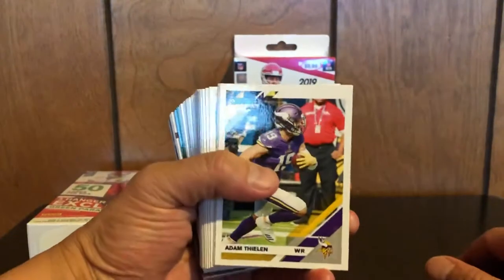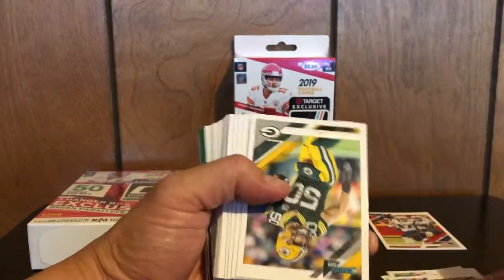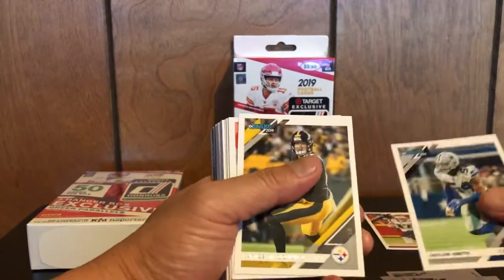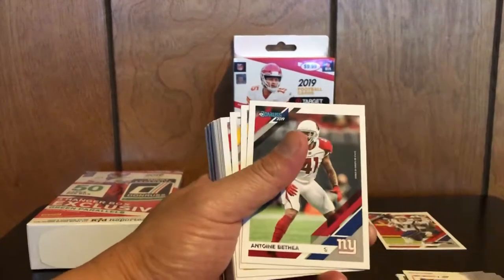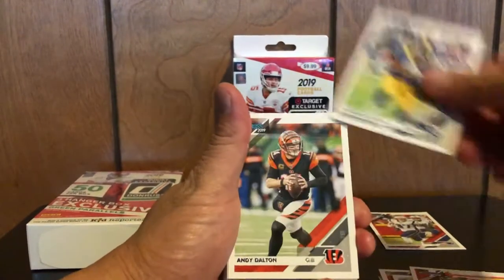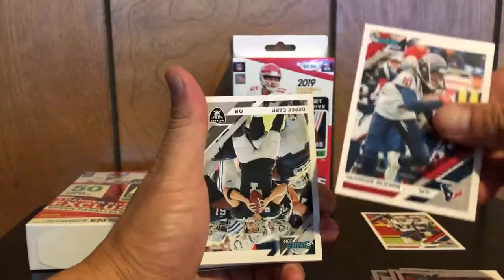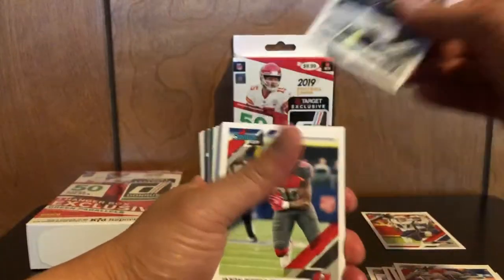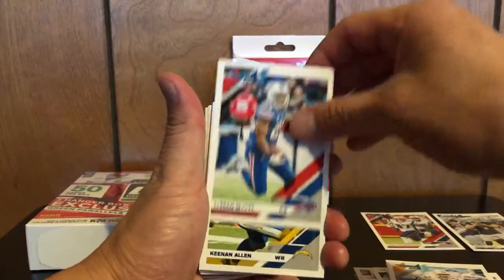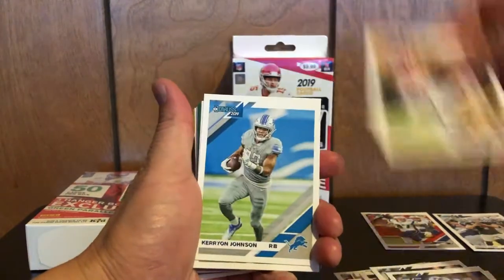Here we go. Cards are pretty basic. Adam Thielen, Carlos Hyde, Bronc — since he's retired — DJ Moore. Blake Martinez, Rashard Penny, Jaylen Smith, Vance McDonald, Miles Garrett, Evan Ingram, Antoine Bethea, Dalvin Cook, Kelsey, Sony Michelle, Joey Bosa, Ito Smith, Brandon Cooks, Andy Dalton, DeAndre Hopkins, Derrick Carr, JPP, Quentin Nelson, Michael Thomas, Dan Marino, LeSean McCoy, King, Allen, Austin Hooper, Robert Woods, Quadre Diggs, Carrington Johnson.